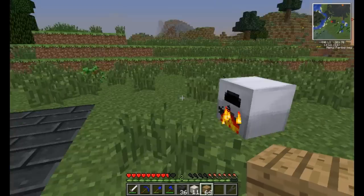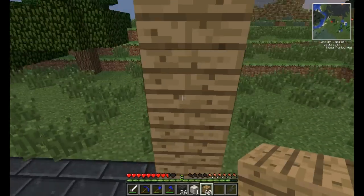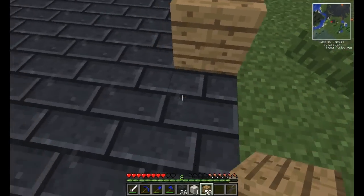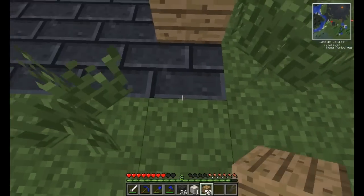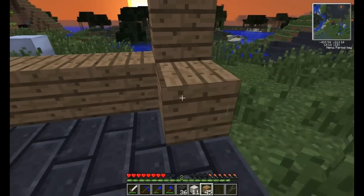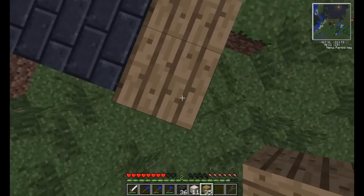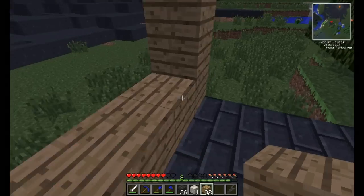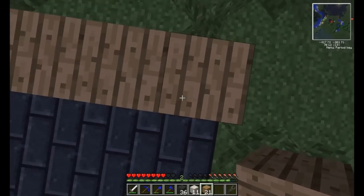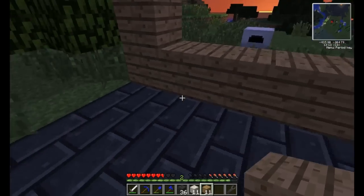It's getting near night time, so we probably should start building. We've got enough wood — two, three, four — should be good. I think I'm just gonna make a basic design for now, nothing fancy. You can always make more houses. I probably shouldn't be jumping around like that because I need food badly.